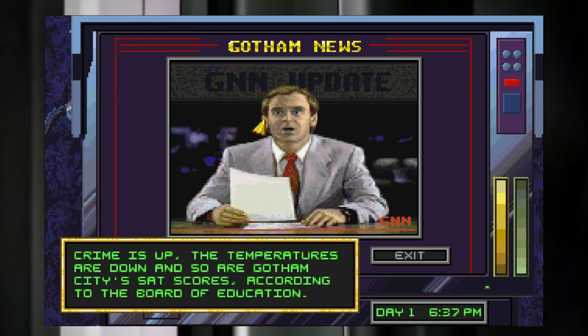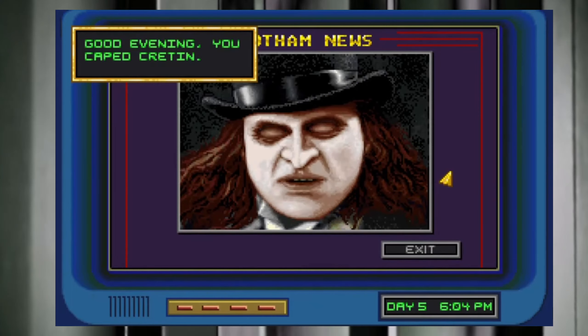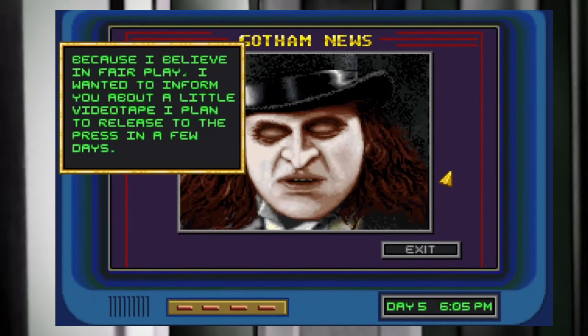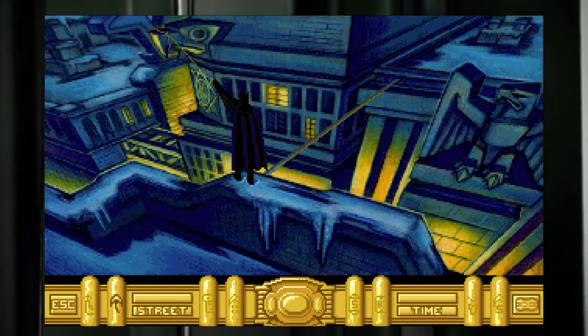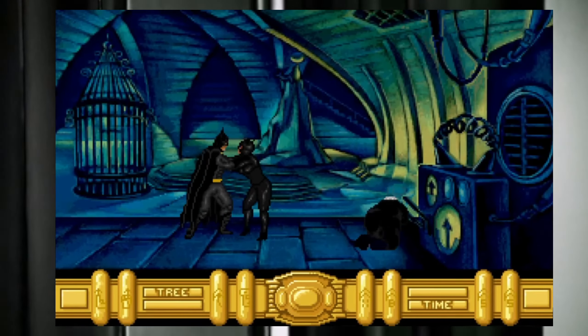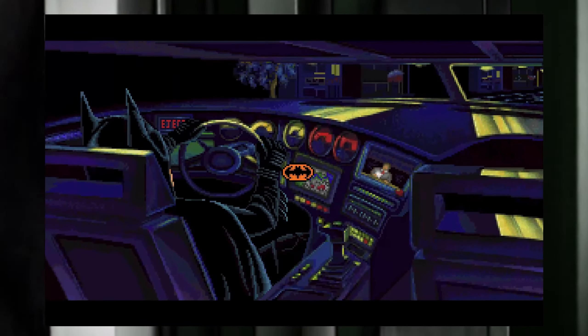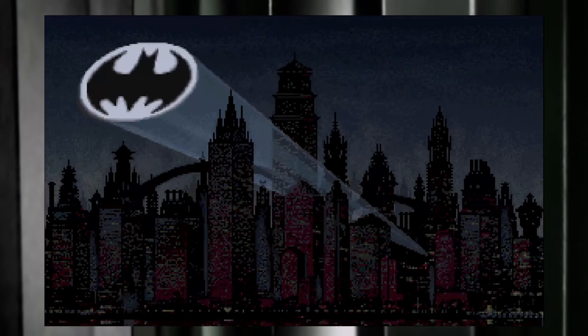The game follows the basic plot of the movie in that you have 9 days to stop the Penguin from taking over Gotham City and ruin his plans of becoming mayor. Batman only works at night from 6pm to 6am, so that's when he can prowl around, search for clues, or slap up some of the Penguin's goons. Every action you perform takes a little bit of time, so you need to spend it wisely. Your Batcave is your hub.